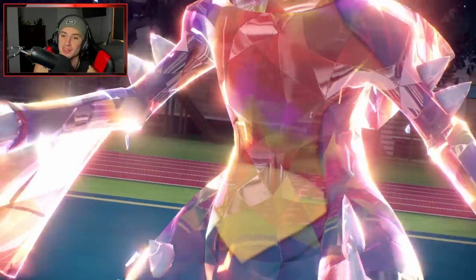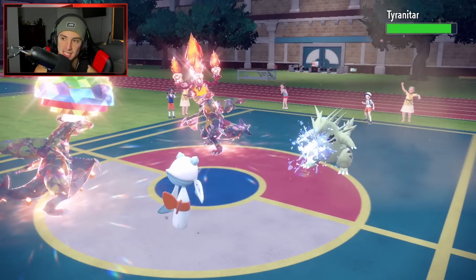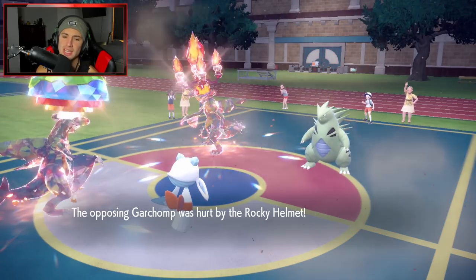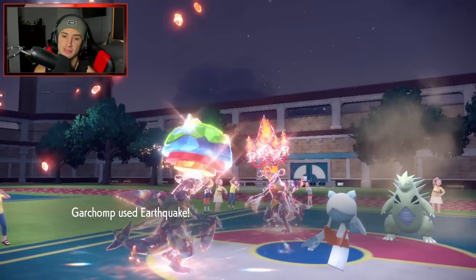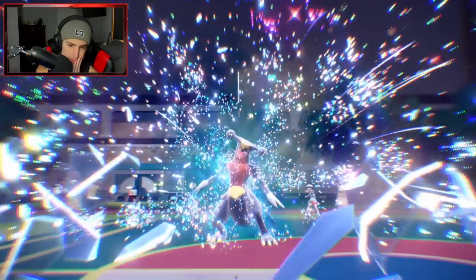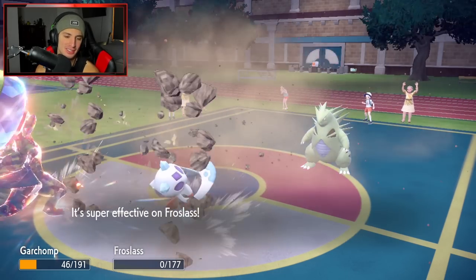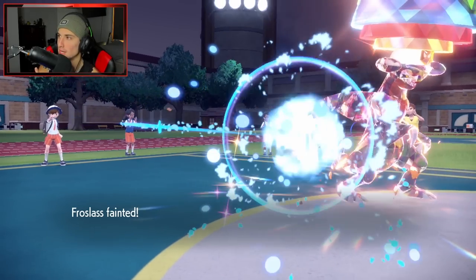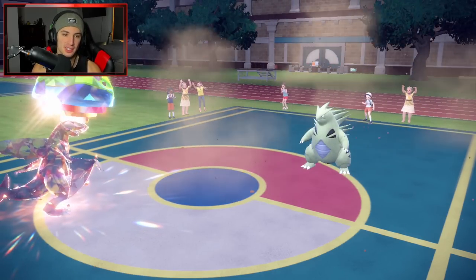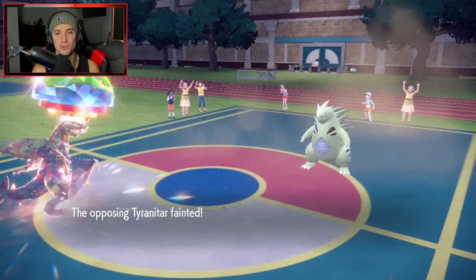What if I KO my own Frostlass — will Garchomp die from Destiny Bond? Dragon Claw is going to fly — I'm Rough Skin and Rocky Helmet chipping the opponent. My Garchomp should outspeed — it does! Earthquake KOs everything on the floor — wait, we don't KO T-Tar, we don't KO Frostlass. I think we're going to lose this. Is he going for Rock Slide? No shot — Garchomp survives pretty well. Hold up, I think we won this! Free Earthquake popping all day. I thought we were going to lose that to the Rock Slide. Awesome — we grabbed ourselves a 2-1 winning record for today's video!